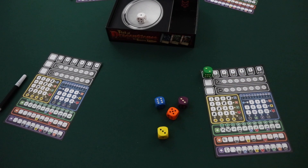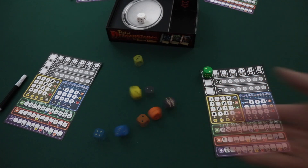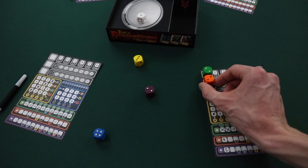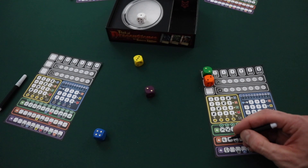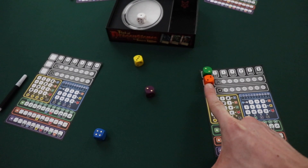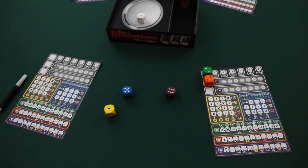The active player then takes all the remaining dice that weren't selected or placed on the platter and rolls them again. The player then selects a second die and repeats the process. For instance, this player could select this orange die and then write something on their player sheet. Since there were no dice in the pool that have a lower value than the orange die, none of them are placed on the platter. Finally, the player rolls all the remaining dice one more time and chooses a third die to use on their player sheet.